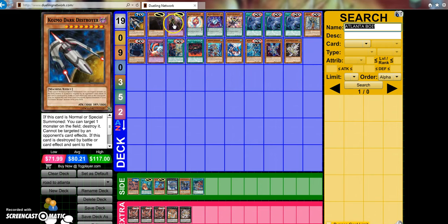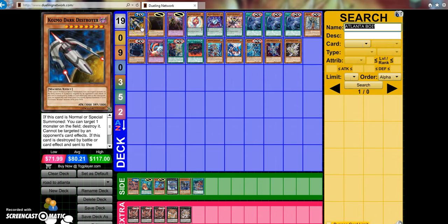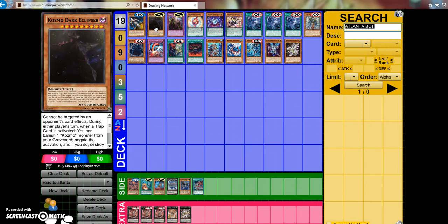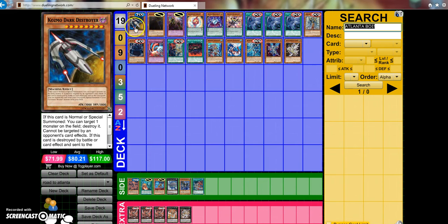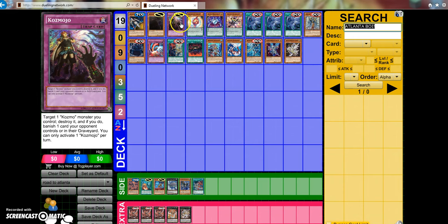Starting off with Cosmo — obviously BOSH is going to be legal for this event, so you're going to have to watch out for Cosmo. Dark Destroyer is so busted. Eclipser is not as good — it's still very good, don't get me wrong — but it's not on the level of Dark Destroyer. Dark Destroyer's ability to bring it out whenever you feel like it and just pop anything is so good. Eclipser might be ran as a one-of since it can stop traps, and whenever it's destroyed you add something to your hand.